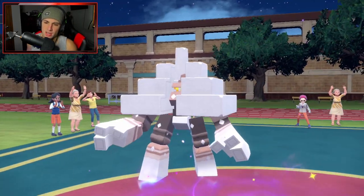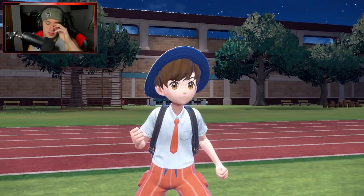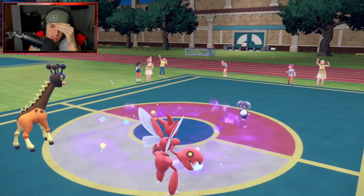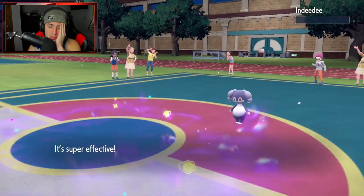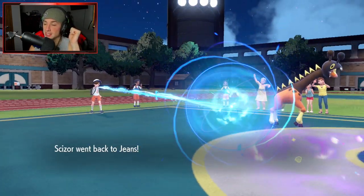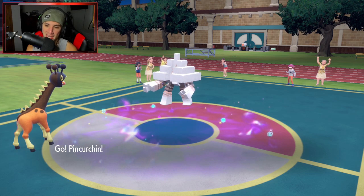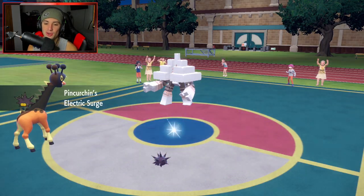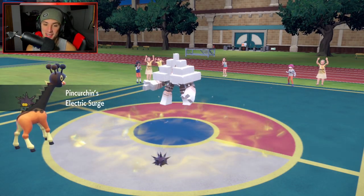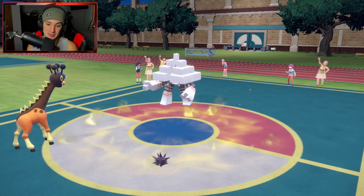I'm thinking we just go straight into Pincurchin here because I do have Hydro Pump to kind of rip into Garganacl too. We get rid of Indeedee no problem - Choice Band U-Turn, it's STAB, it's super effective, it's game over for that Indeedee. We get rid of Indeedee and swap at the same time. Then we go into Pincurchin here because I think he might salt cure - the Eject Button lets us dodge that salt cure and swap back out all in one turn.